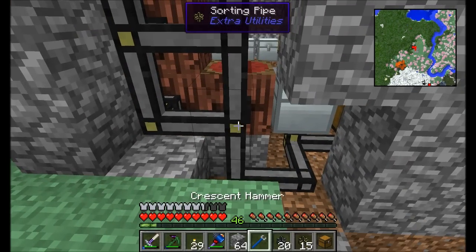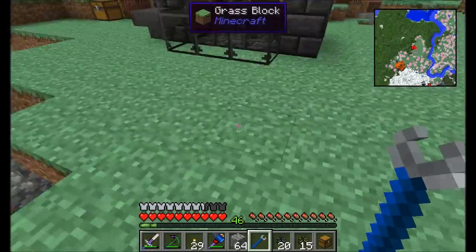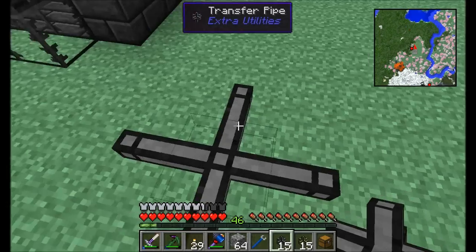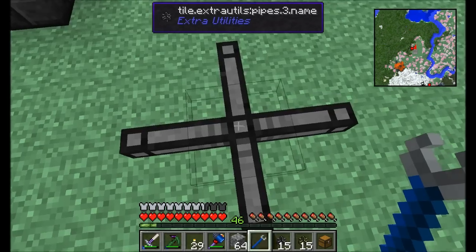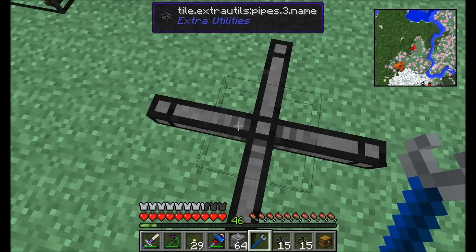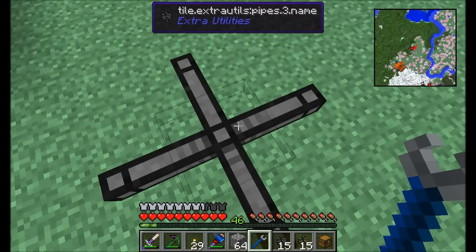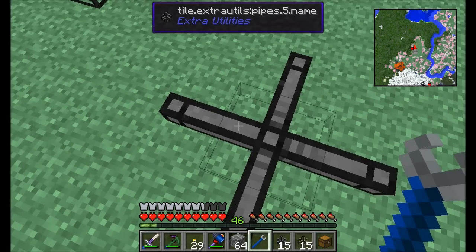The nice thing about these pipes is you can tell them which direction to go at an intersection. If you hit the pipe with a wrench you'll see three blocked sides with darkened lines — those are blocked off, preventing the item from going down that path. Keep clicking and you can change which side is blocked, so you can force items to always go a certain direction at every intersection.